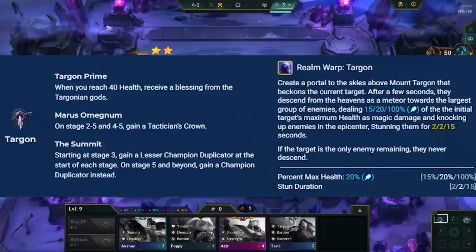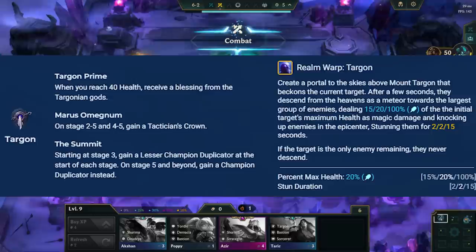Ryze's spell in Targon knocks up units and sends them to the largest clump of enemies. If it's the only unit left, it gets killed. This is great to counter unkillable units like 3-stars or super tanks.